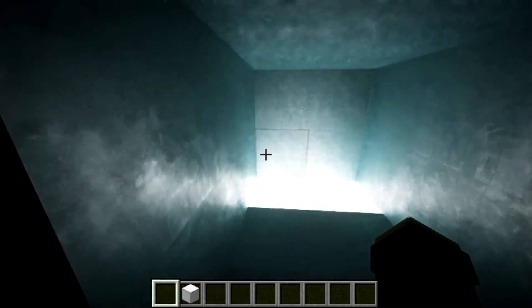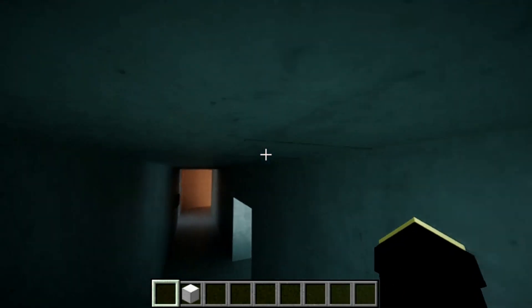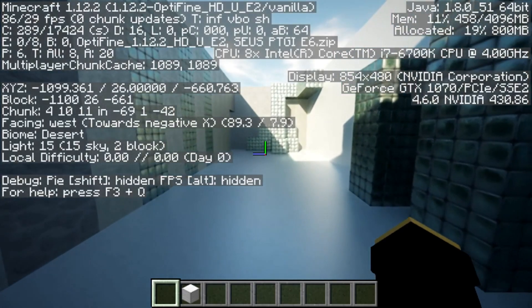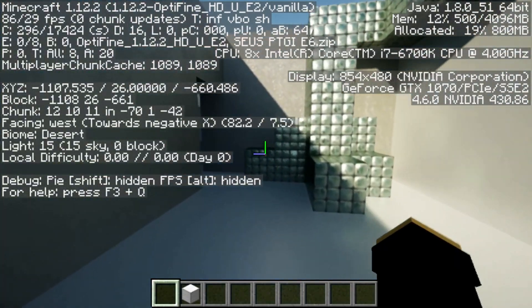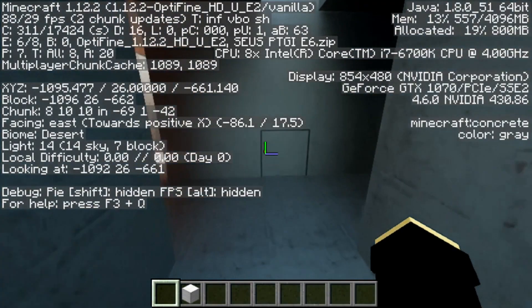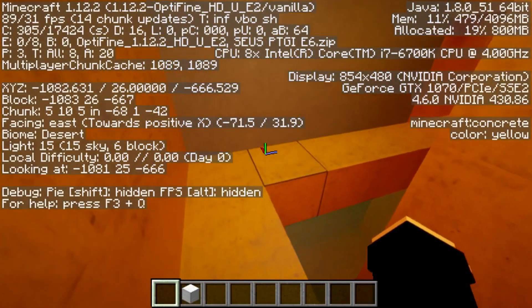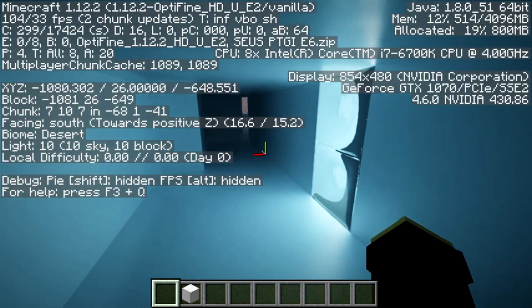That's how we do it, boys and girls. After you do this, keep in mind — if you do want to get higher FPS, I know how. As you can see, I'm getting 100 FPS right now. If you want super high FPS with a PC like this, I will show you how. Your graphics won't change, but your FPS will get higher — I got a trick, no mods, nothing. Look at that reflection. I'm going to put a little montage of this freaking cool-looking graphics.